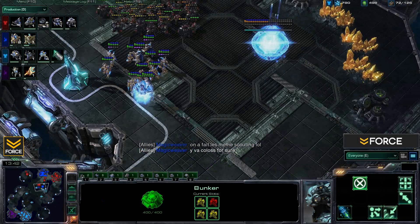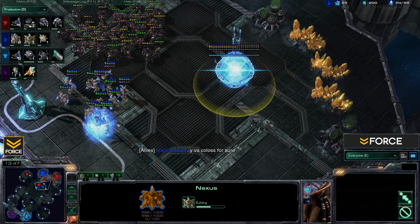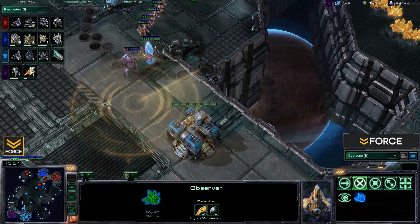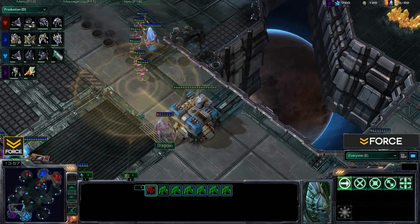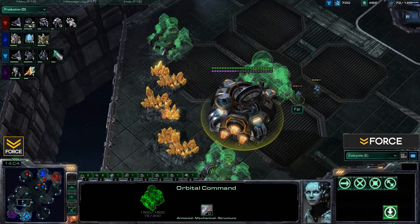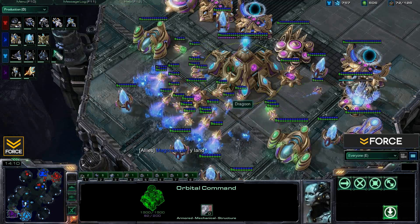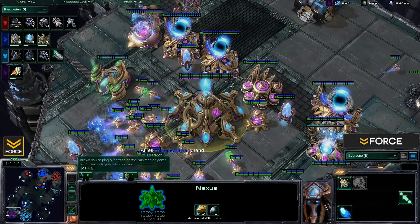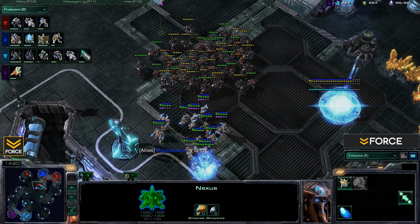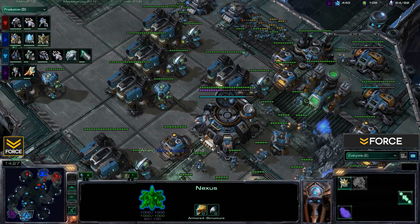That gave Chuck and Magic Weaver a huge advantage. Magic Weaver is about to take the high yield, and Chuck has an expansion up. Dragoon is scouting that out — a scan goes down to check. Dragoon still needs to get up an expansion soon, he cannot sit on one base for too long. Far is now grabbing the high yield himself. Let's look at tech transitions — Far is getting the Ghost Academy, with EMPs to counter those high templar.